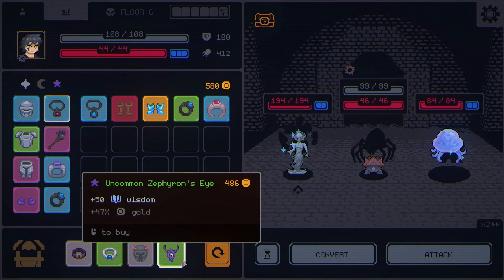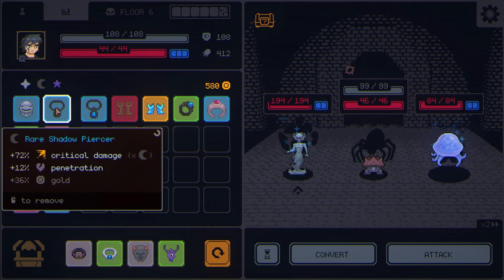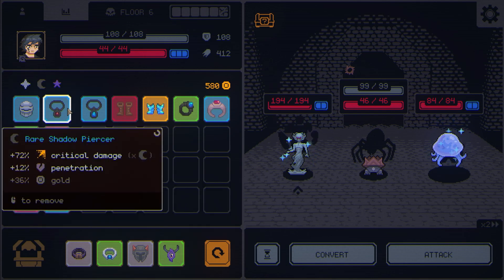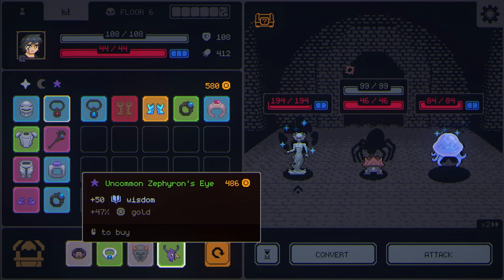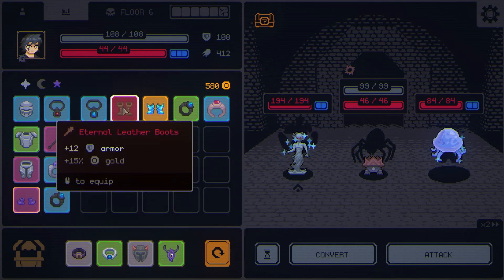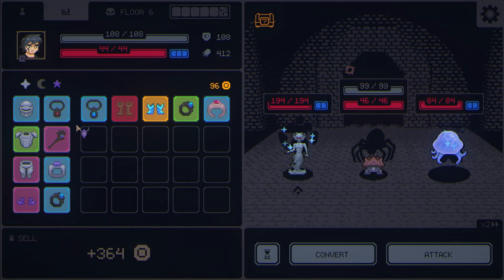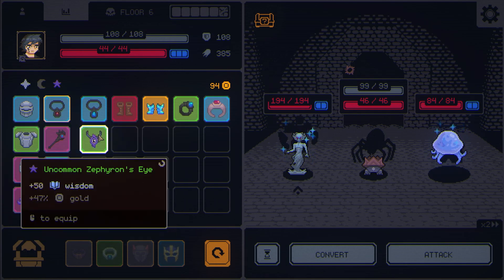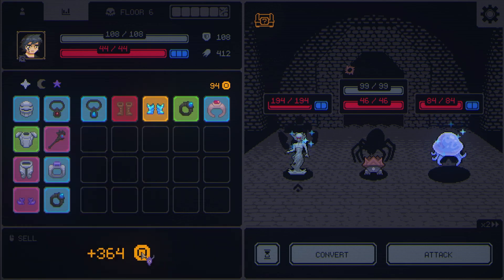This one is very interesting. We have the shadow set with the Zephyr's eye, which gives us 50 wisdom — that would counteract what we're getting from here, the critical damage and the penetration. I'm not sure; it's one of those things where you have to just try and find out. But because these boots are worth 400, why not? Let's buy it and check it out — we can always sell it. It gives us less attack damage, straight up less, and there's no multiplier damage on it. So I'm going to sell it right away.